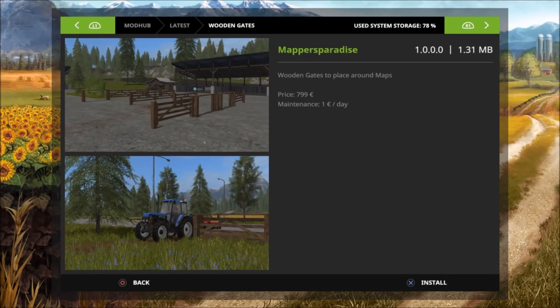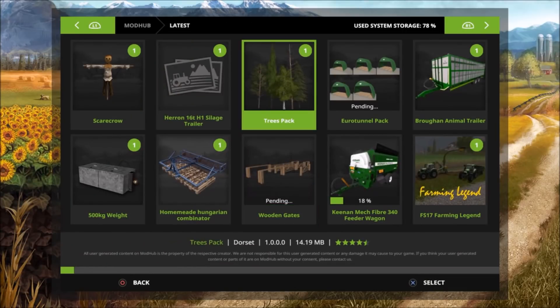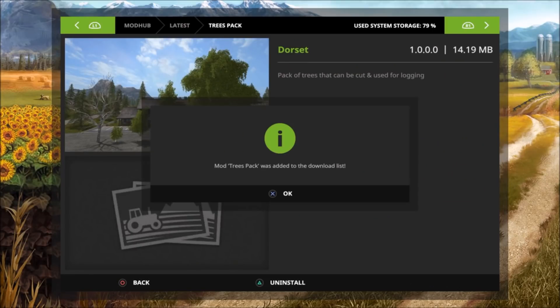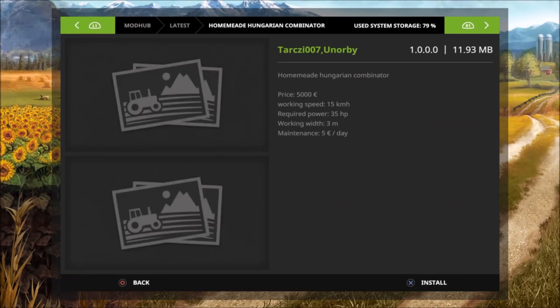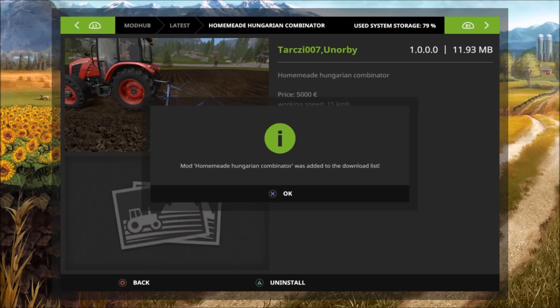We have a Trees Pack — a pack of trees that can be cut and used for logging, by Dorset. Also the Homemade Hungarian Combinator by Tarzy007, priced at 5,000 euros, working at 15 kilometers per hour, required power is 35 horsepower, working width is 3 meters, and maintenance is 5 euros a day.